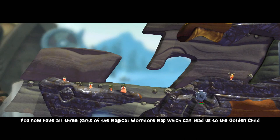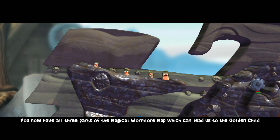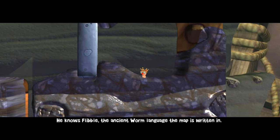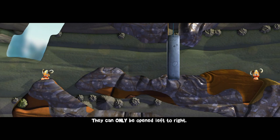You now have all three parts of the magical Wormlore map which can lead us to the Golden Child, but it needs deciphering. This is why I've regrouped you all. You have to get those pieces to the map chap — he knows Flibble, the ancient worm language the map is written in. See these doors? They can only be opened left to right. Apparently that's quite important. Hop to it.